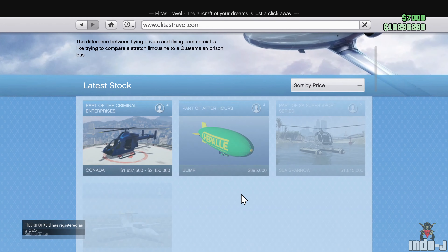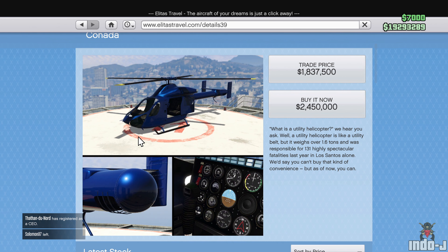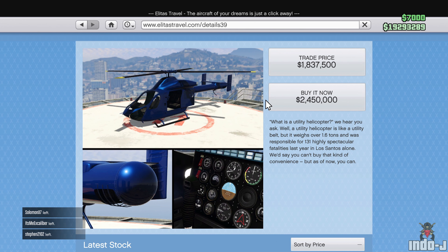There's also a new helicopter, the Conada. This one also has a trade price, but unfortunately it doesn't have weapons — so don't think that when you buy it you'll have weapons on it. That's a pity.